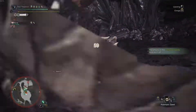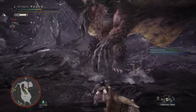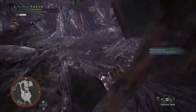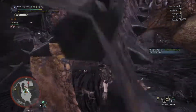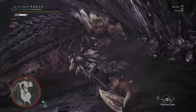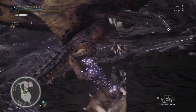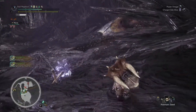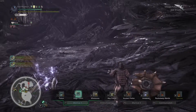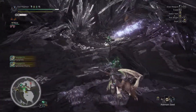With some pretty hefty grinding, we're going to add utility by trying to incorporate Master's Touch. For this I'm using an Affinity Augment on the hammer plus Elementless. The setup is: Nergigante Helm Alpha with an Attack decoration, Kaiser Mail Beta with two Experts, Kaiser Vambraces Beta with a Tenderizer, Nergigante Coil Beta with a Tenderizer, and Kaiser Greaves Beta with another Expert.